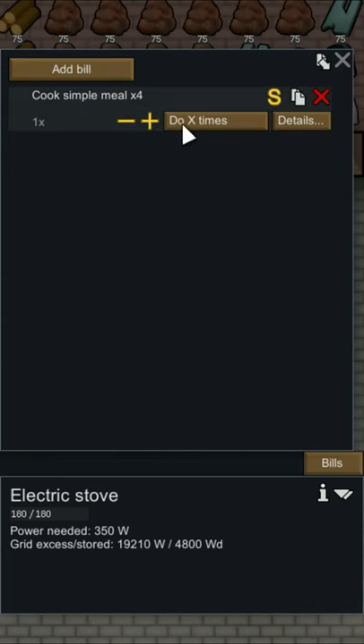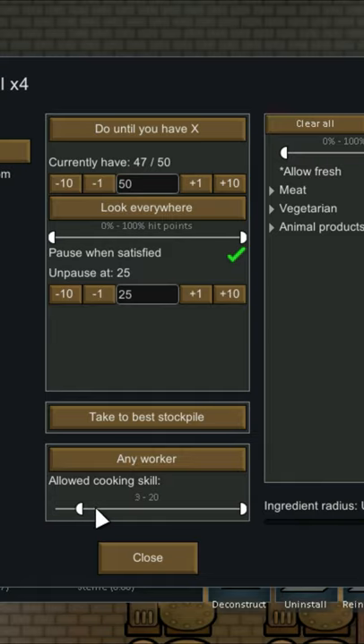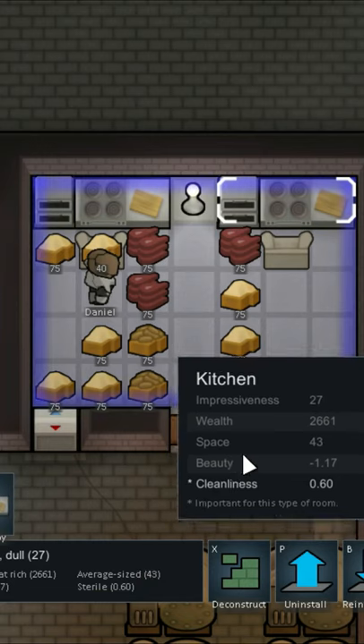When preparing food, set it to 'Until'. Then set the pause amount to the amount of food that you're comfortable with. Once your food amount hits the pause amount, your chef will start cooking again. This will free up your chef in the meantime and they won't have to run around every time trying to make a new meal.